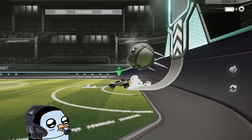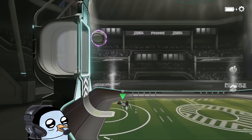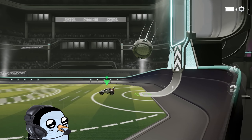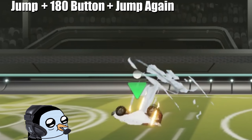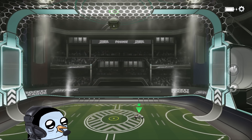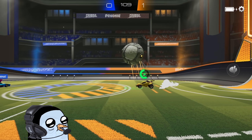This shot does have an official name but I can't remember it at the time of recording — if you know it, let me know in the comments and I'll credit you in the description. To do this shot, just jump, hit the 180 air roll button, and jump again really quickly. If done correctly, you will do a very fast purple shot that usually gets a decent amount of height.